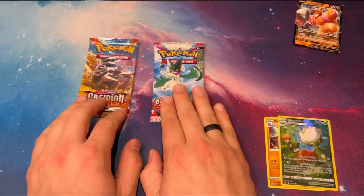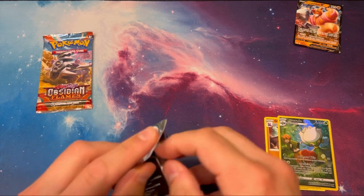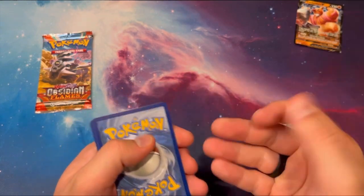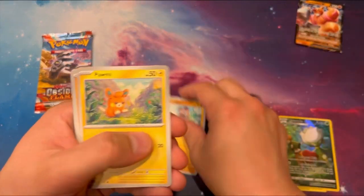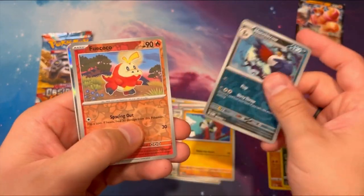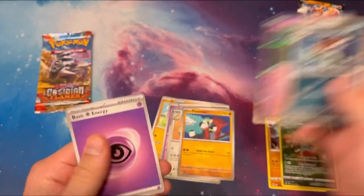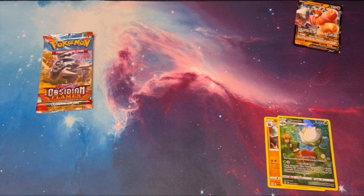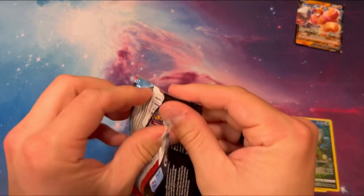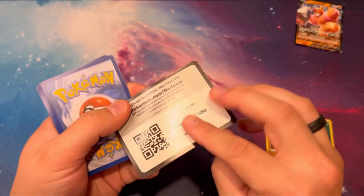I love Obsidian Flames — I really want the Magikarp. You might think I'm silly, but it only takes one pack to hit these chase cards, and we don't have to do a pack trick. Honchkrow, Fuecoco, and a Mimikyu — not what we're looking for, not terrible. Looks like Lost Origin — the only thing keeping Lost Origin from winning the entire video here is this one last pack. Let's see what happens. Here's your code card. This is Obsidian Flames.